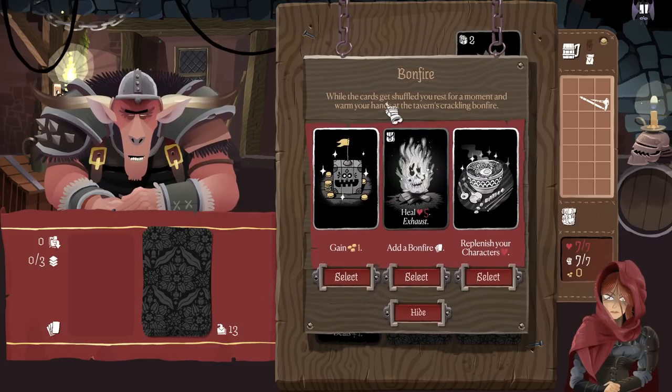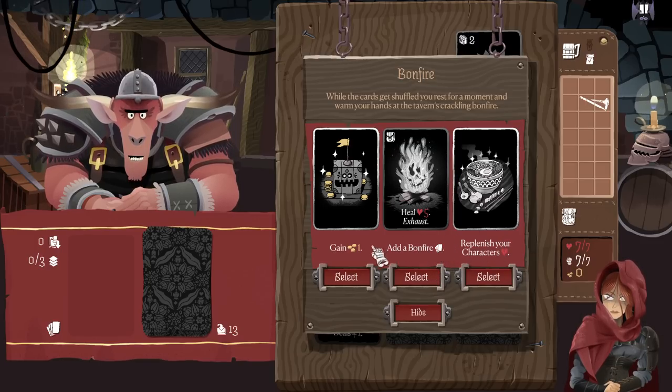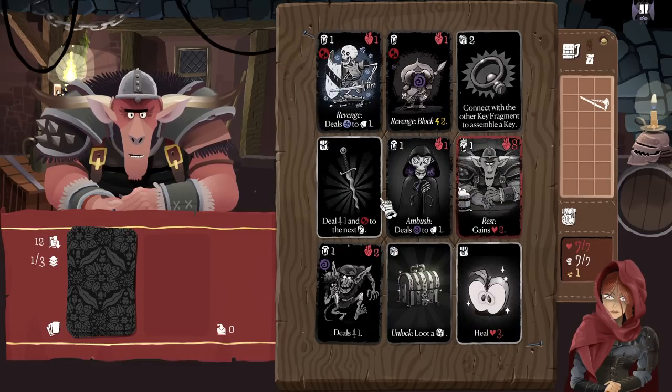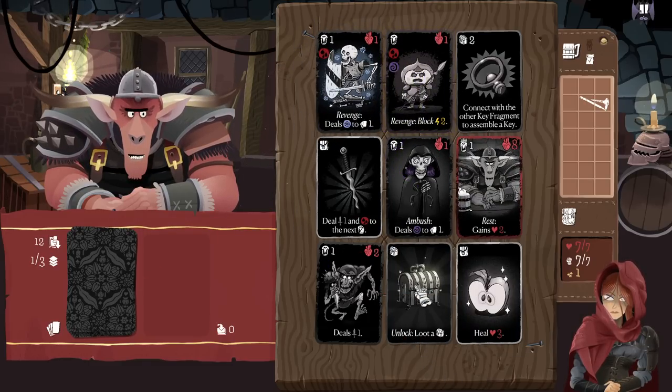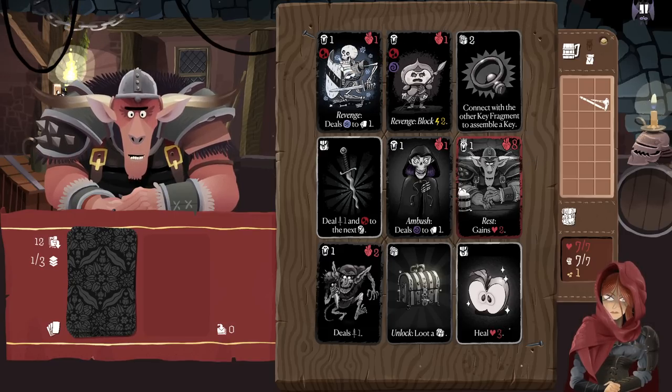Boss wave. Bonfire — while the cards get shuffled, you rest for a moment and warm your hands at the tavern's crackling bonfire. So we can replenish our health. It looks like I add a bonfire card. Heal five, or gain some money. I'm just going to gain the money. I will note that these guys all still have bleed on them — so they went back in the deck, they got shuffled, but the bleed stayed. That's pretty exciting.